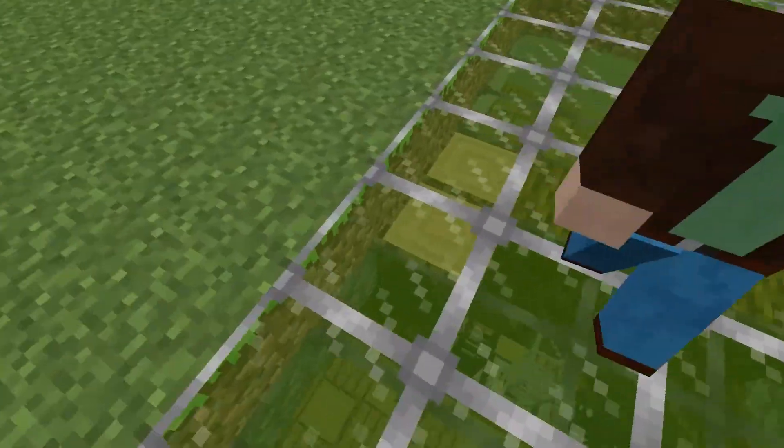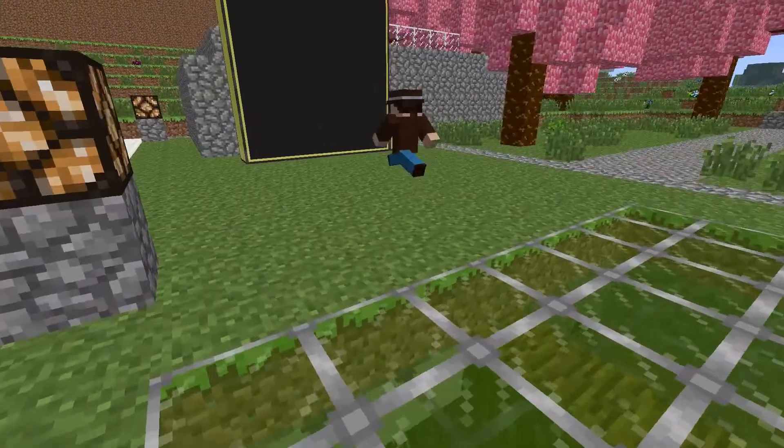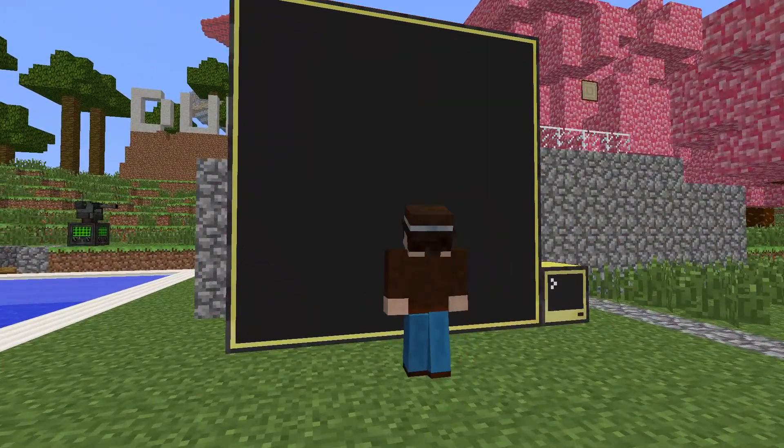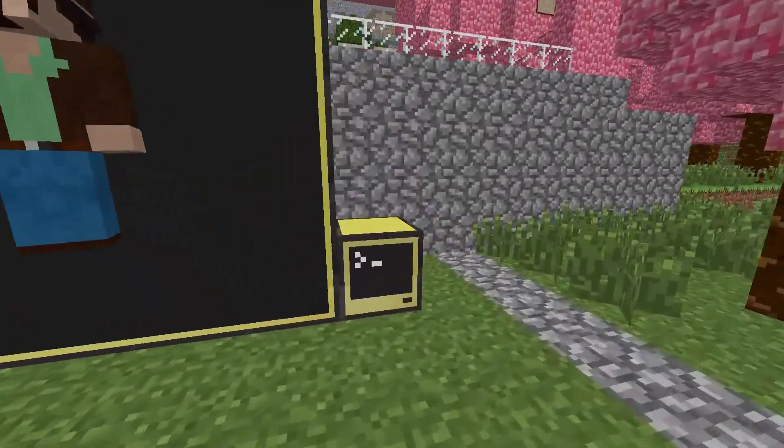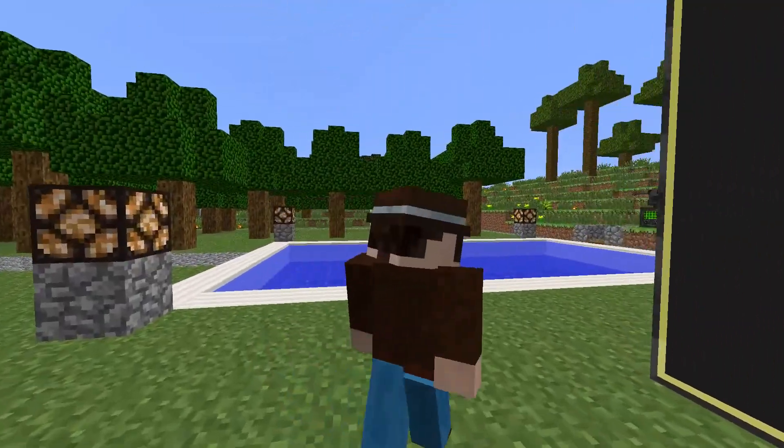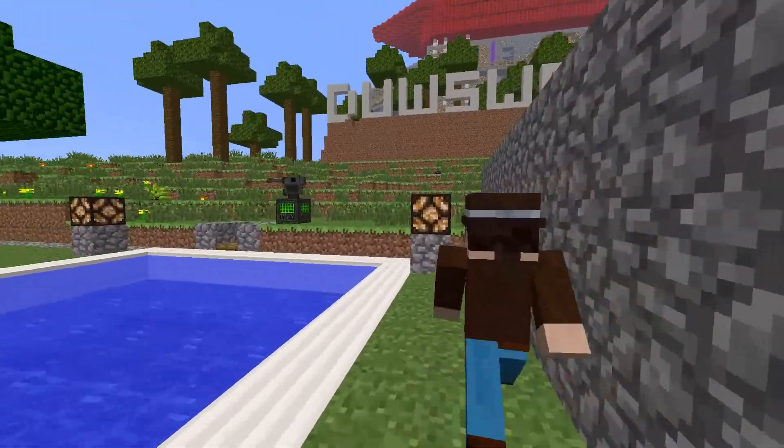This is where the glass area is. Oh wow, green glass! Yes, and this is our green screen for when we do our poses. You put the thing and then knock all the stuff away and it goes green. It's a bit awkward and buggy but it does the job.